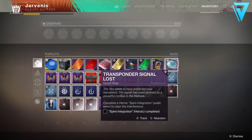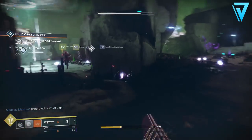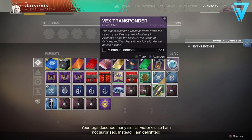Eventually you'll get the next step which is the Spire Integration, and you'll need to complete the heroic version of this event. This can spawn in two places — either over at Exodus Black or, for me, down at the Hallows, which is actually where the entry to the Izanami Forge is.